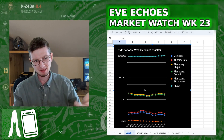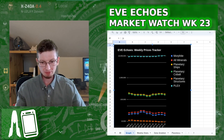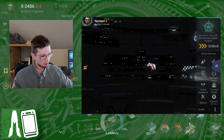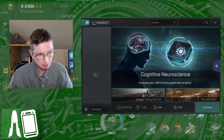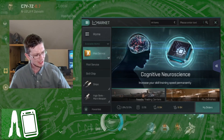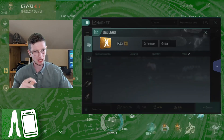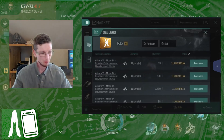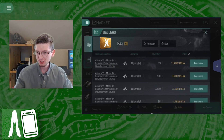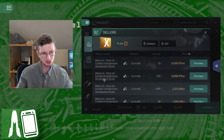Anyway, that is today's report on the Eve Echoes marketplace. Shall we finish it off by just having a quick look in-game at Plex prices? Because the in-game average gives us exactly that — the average over the past two weeks' worth of transactions. I never actually, in these videos, look at what Plex is actually worth in the here and now. So let's do that. As we noted back on the spreadsheet, Plex is currently going, as an average over the past two weeks, for 10.6 million ISK — a little bit more than that, but 10.6 to round it off.